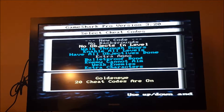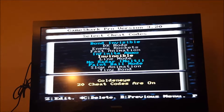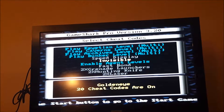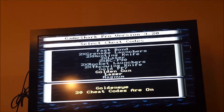Continuing through the list: 50, 51, 52, 53, 54, 55, 56, 57, 58, 59, 60, 61, 62, 63, 64, 65, 66, 67, 71, 72, 73, 74, 75, 76, 77, 78, 79, 80, 81, 82, 83 — still scrolling to find the glitch point.